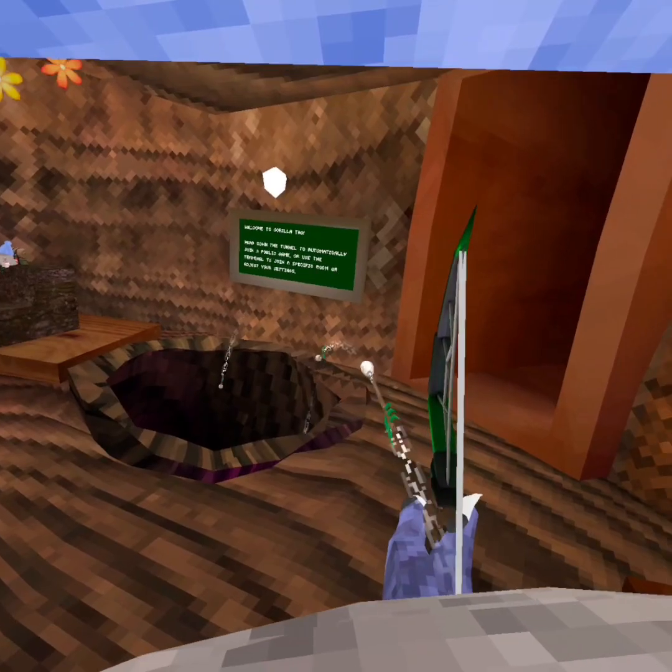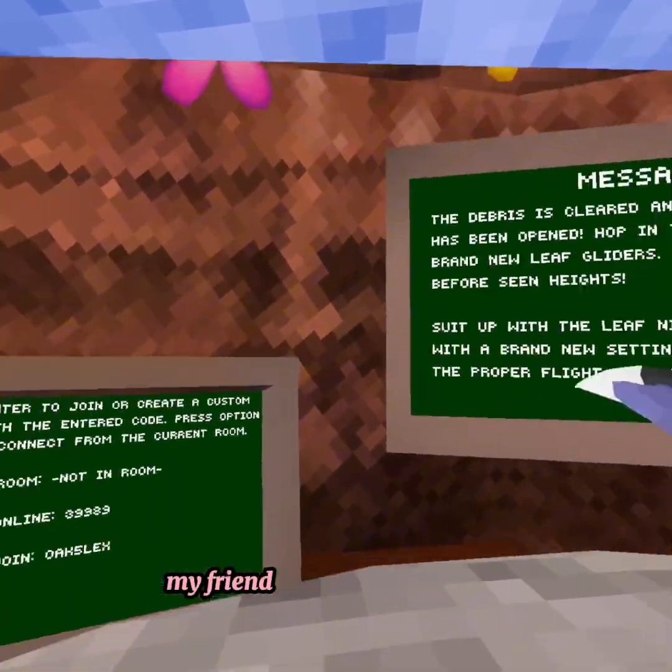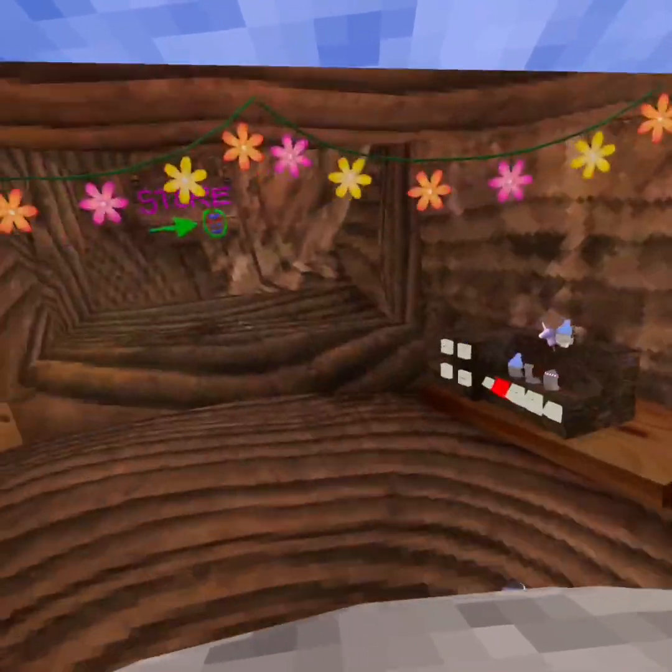Alright, I'm just joining the code right now. We're gonna show you how to get to tutorial. My friend is up there right now — three people in the code.